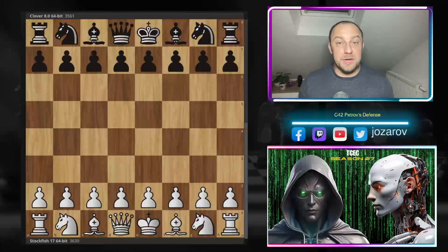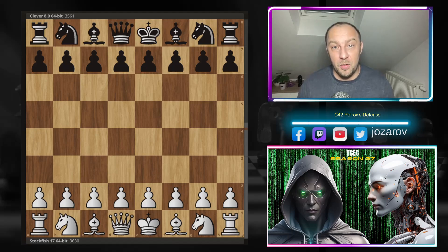Hello chess friends and welcome to Azar's chess channel and welcome to Spectator again from the computer chess rating list website, the popular CCRL. We have here now the latest version of Stockfish, the powerful Stockfish 17, that has been released two weeks ago, against another top engine Clover, in an amazing Petrov's Defense game.